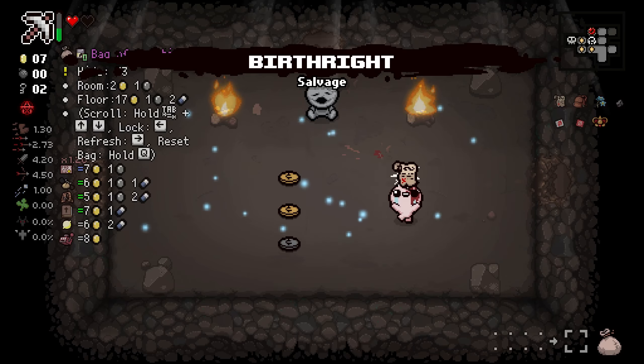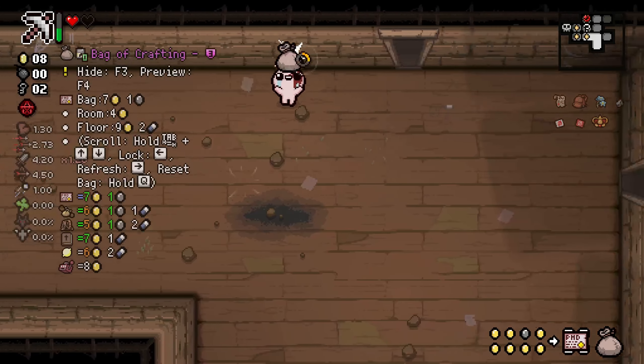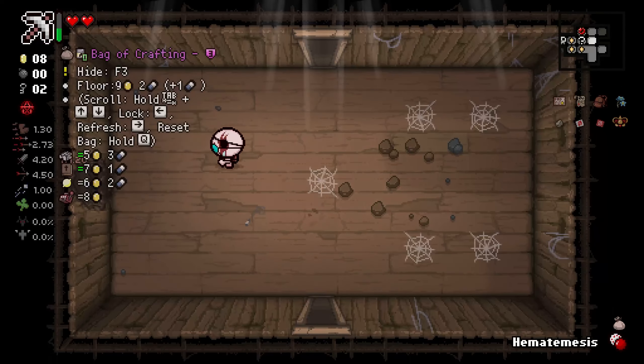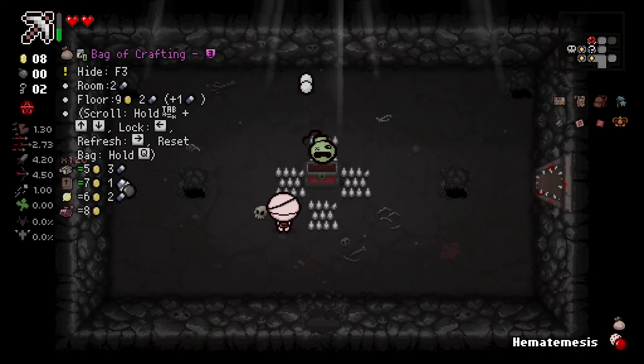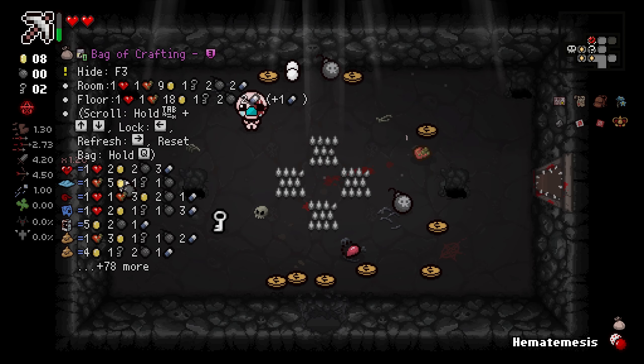We're crafting Birthright — that is amazing to start off with! We're going for PhD. I know pills are useful and all that, but come on, it's pills, everyone likes pills. Yeah, it still turns into stuff, but that's good. Good to know.